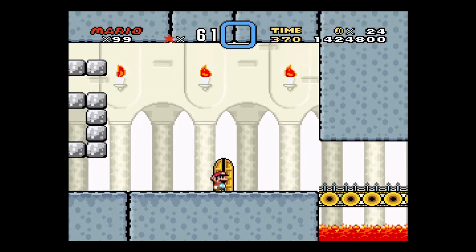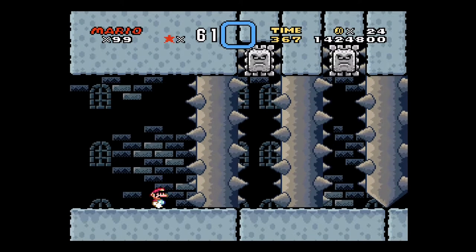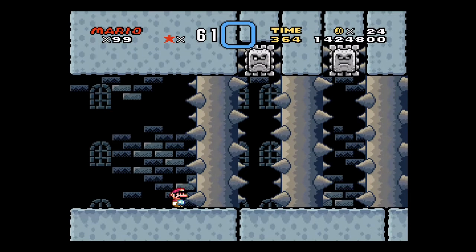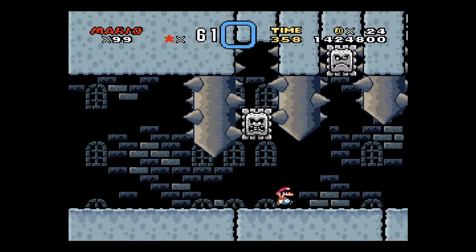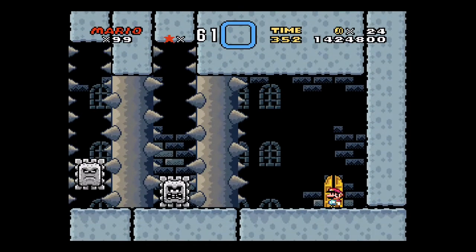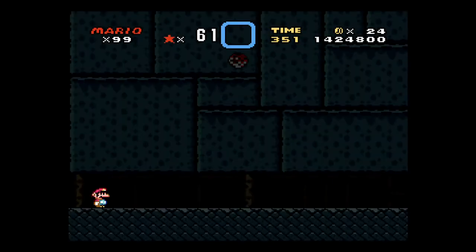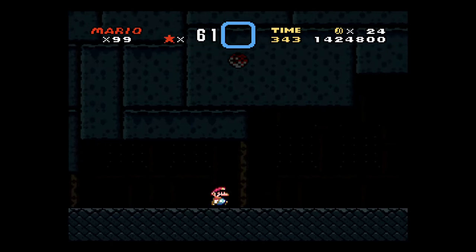And now we're going to go through door five. Gotta go fast! So as you can see, we're now at the back door. So that's door one and door five.